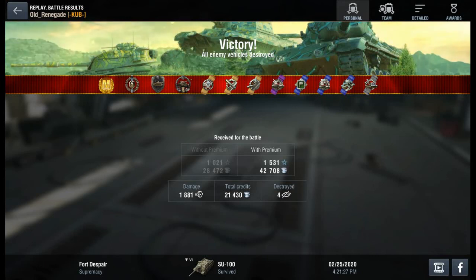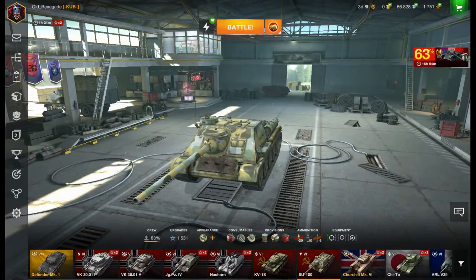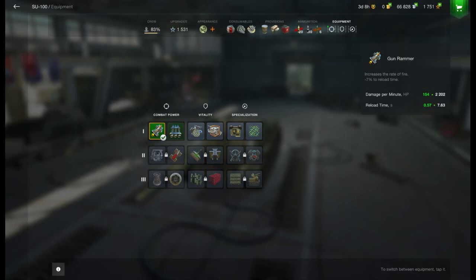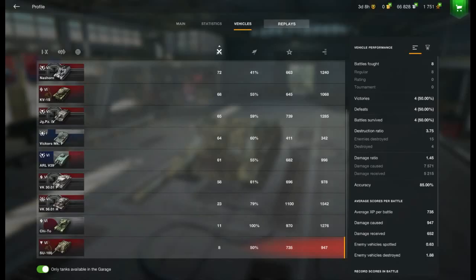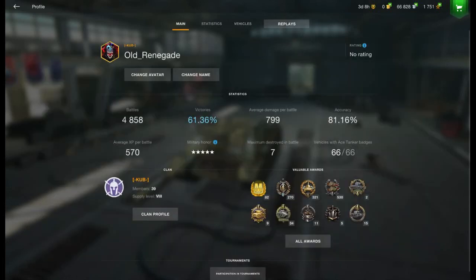Right, let's have a look — I'll show you this. 83% crew and equipment: just the gun rammer so far. I haven't done any of that. 8 battles, only 50% — won 4, lost 4. But that's 8 battles with virtually a stock gun, stock tank, only the one equipment fitted, and 83% crew. So, 66 so far. On to the next one then — thanks for watching folks.